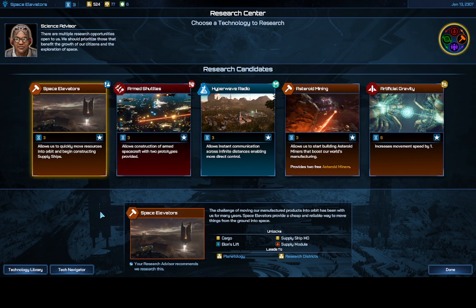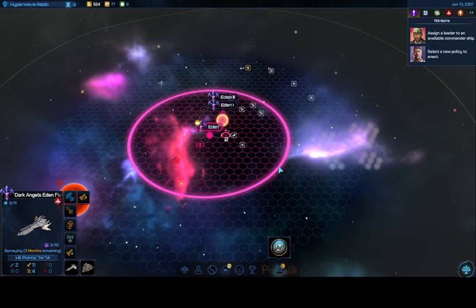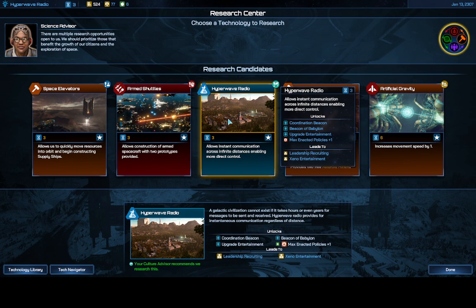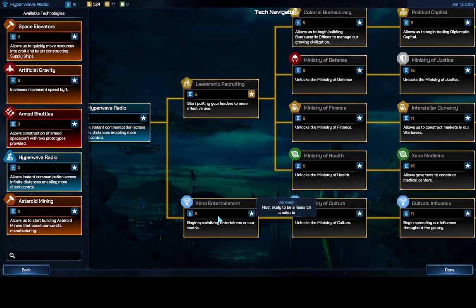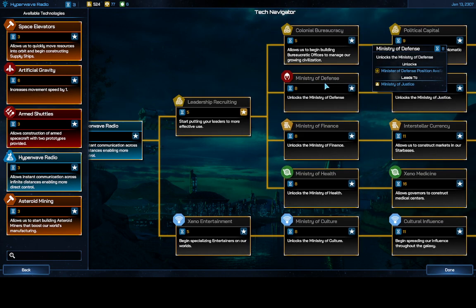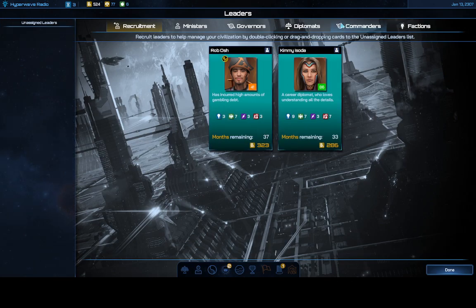The best first research choice is Hyperwave Radio. In the tech tree, Hyperwave Radio opens up Xeno Entertainment and Leadership Recruiting. Leadership Recruiting is what you want — it gives you the Invite Leaders executive order for only 10 control and provides three new leaders to hire. You also want your Minister of Defense as fast as possible to open your tier two ships, so getting Hyperwave Radio first is essential.